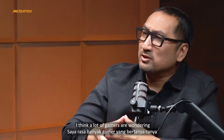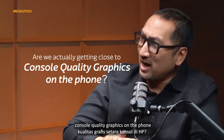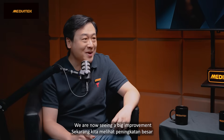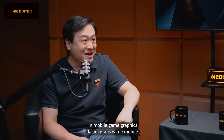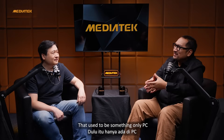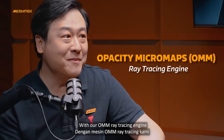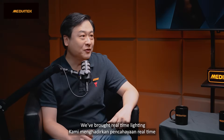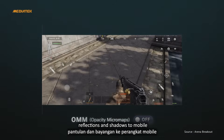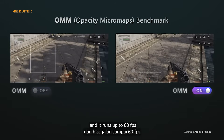I think a lot of gamers are wondering: are we actually getting close to console-quality graphics on a phone? We are now seeing a big improvement in mobile game graphics — real-time ray tracing and AI Play. Wait, ray tracing on mobile? That used to be something only PC or console gamers could brag about. With our OMM ray tracing engine, we've brought real-time lighting, reflections, and shadows to mobile — and it runs up to 60 FPS.